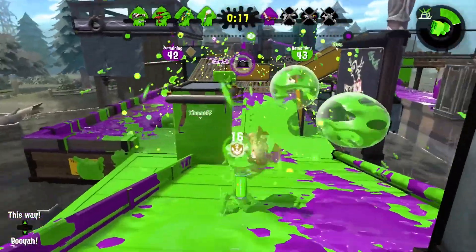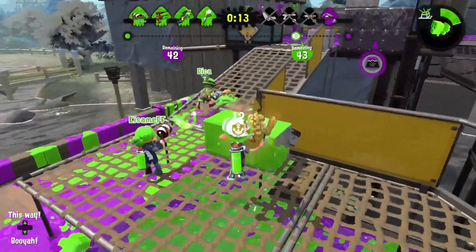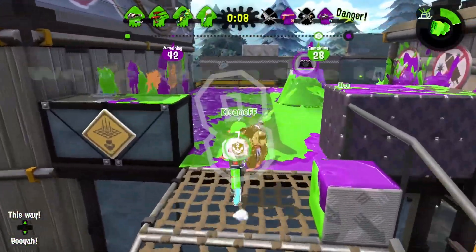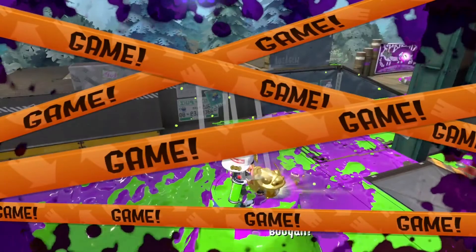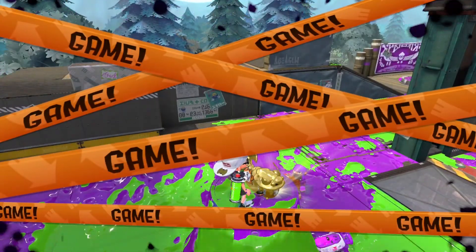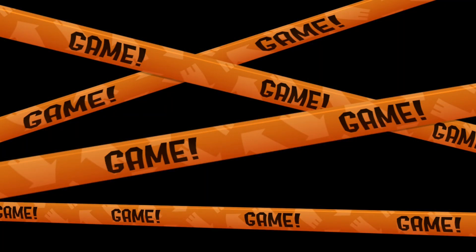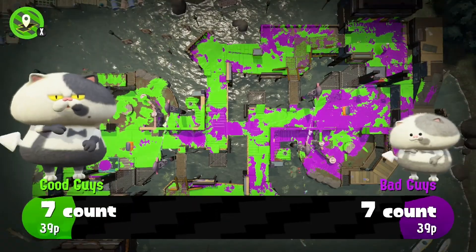Dynamo Roller and Gold Dynamo Roller now ink turf faster after the flick — it flies a bit faster and can kill quicker. There's also an increased number and spread of droplets on the horizontal flick. I think the faster ink flick is definitely going to be better, so we'd like to see some more Dynamo.